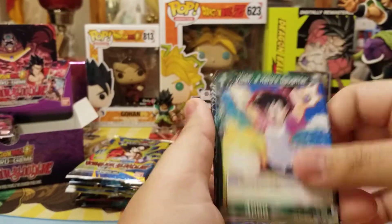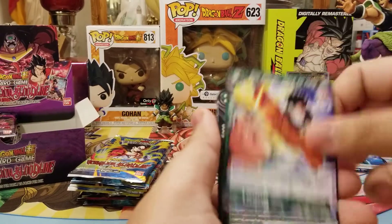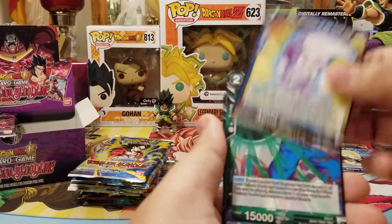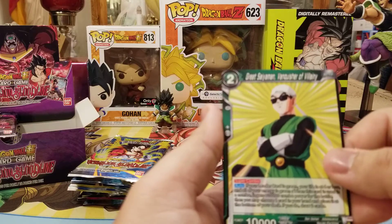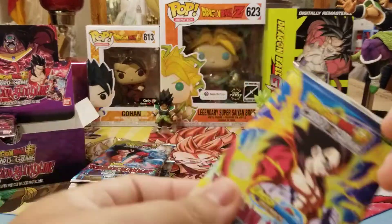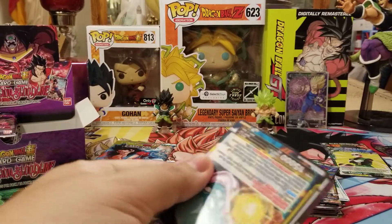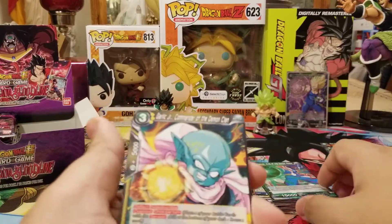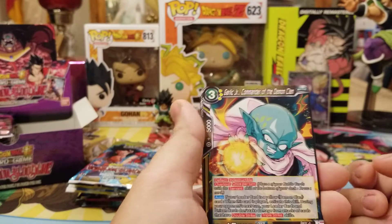So we got Toa, Videl, SS4 Vegeta, Tardo, Gohan, Devilman, Nappa, Man of Shine, Baby, Debora, Gotenks foil, and Great Saiyaman Super Combo — which is the Draw 2 Super Combo, kind of like Paragus, except I believe it's Discard 1 Draw 2, so it's kind of like the Harutagarn one.